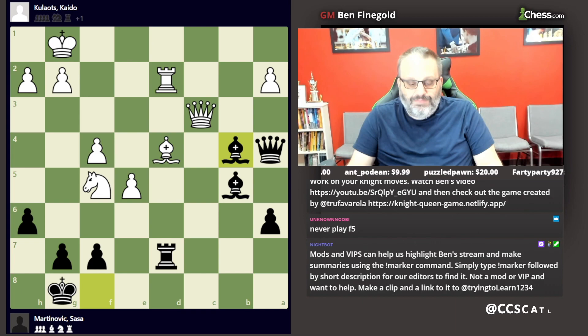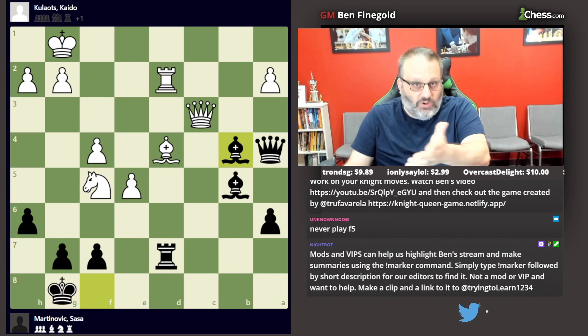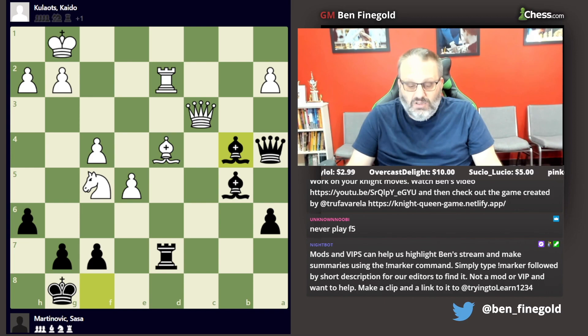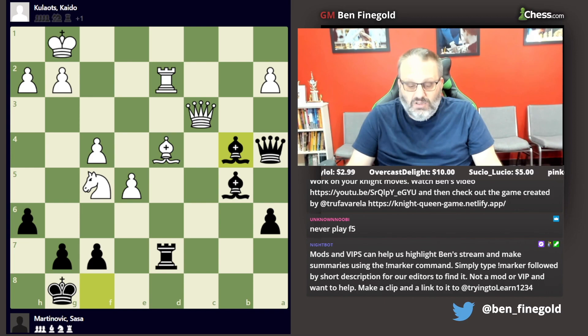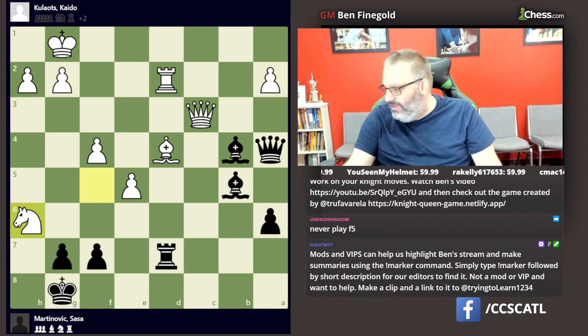I don't know when White played knight f5 if he was considering, after bishop b4, playing queen c8 and then changed his mind — or if he had in mind what he did, which doesn't work. He played knight h6 check. Maybe when he played knight f5 he thought bishop b4 failed to knight h6. It does not.